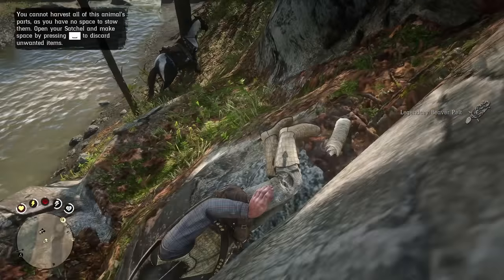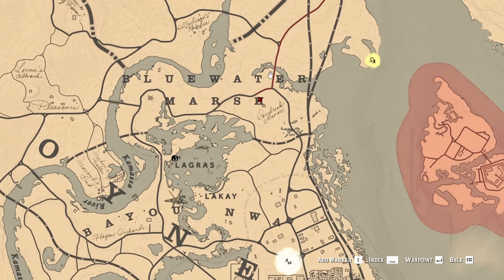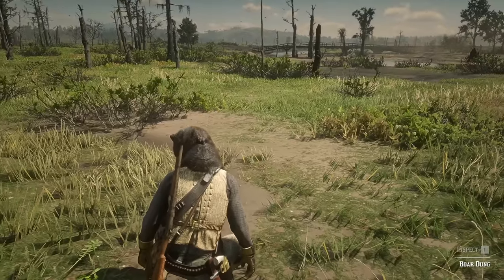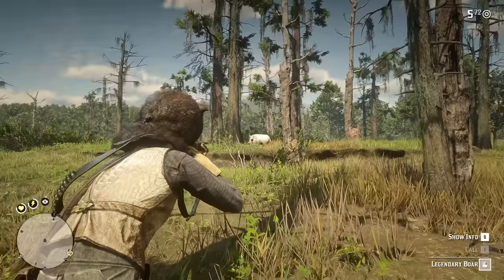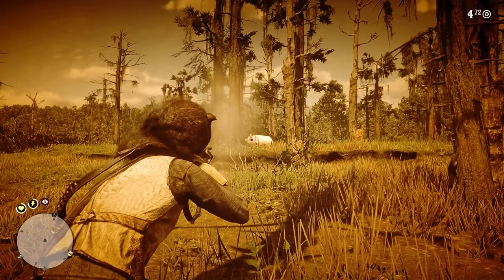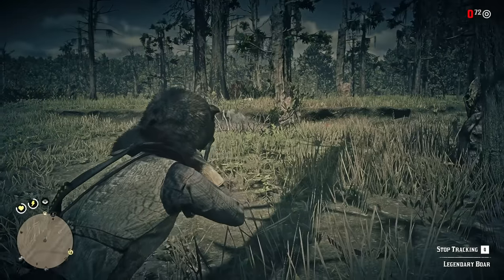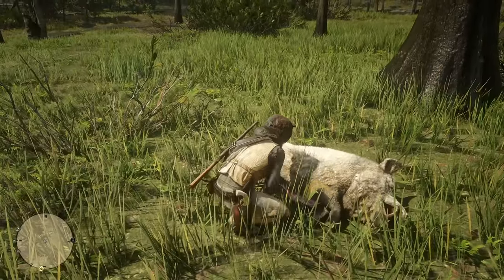Whoa! What the hell? What was that little spin I did? Okay, so next up is the boar, which can be found kind of near the bull gator's area. Okay, we found it. Not seeing anything in the distance because I'm blind — oh, there it is. We got it. There's the boar crossed off the list. That's four now.